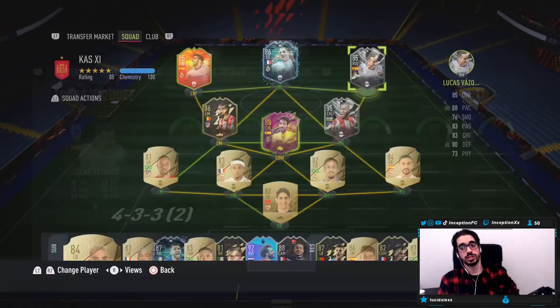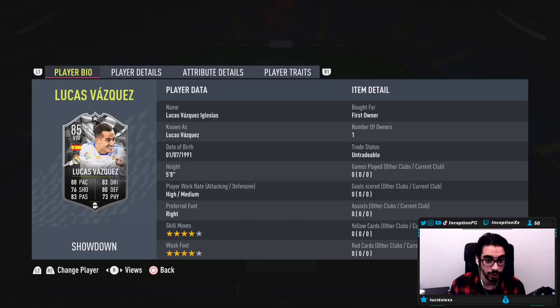With Lucas Vasquez, this card is a versatile monster, okay? The reason I'm giving him the shadow chemistry style is because he has an average body type. So by default, a card like this that has defensive stats — you want to use him mainly in midfield or defensive positions. If you want to line him up in a 4-5-1, playing as your right winger with a right back Kappa linked to him, or play a 3-5-2 system — this is your type of card.